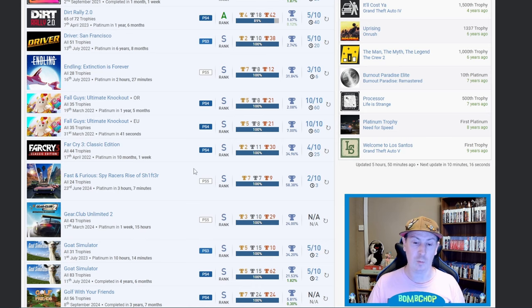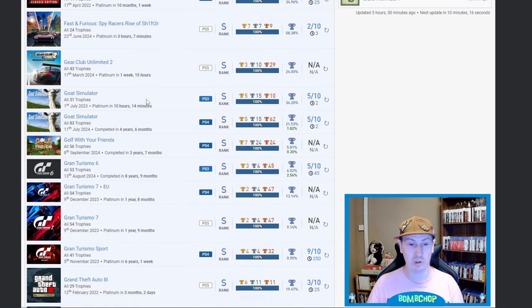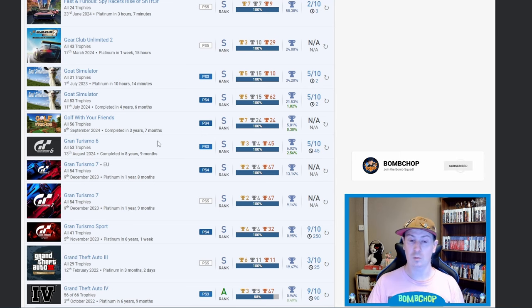Then we got Gear Club Unlimited 2 — 24 percent platinum on that. Then we've got Goat Simulator twice — looks legit, 21.53 being the lowest one, that's with the PS4 edition. Golf With Your Friends — 5.81 and 0.3 percent on the DLC, very very nice.